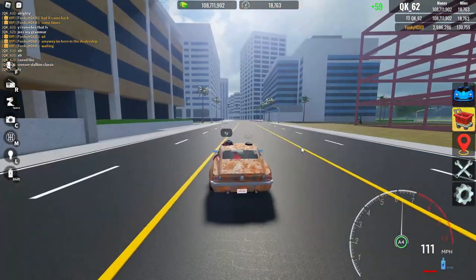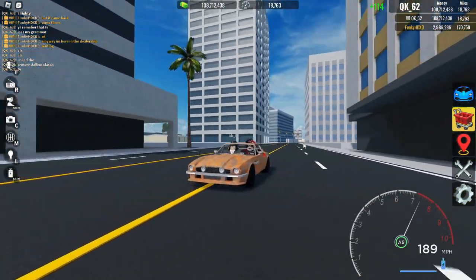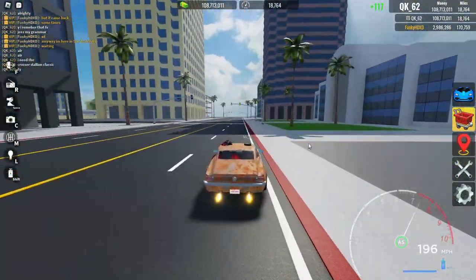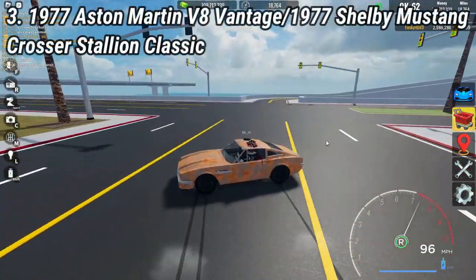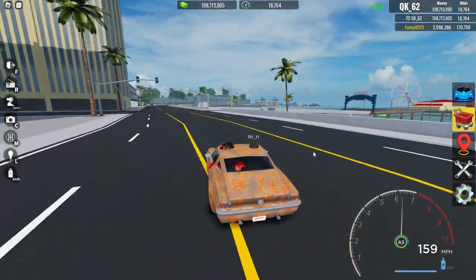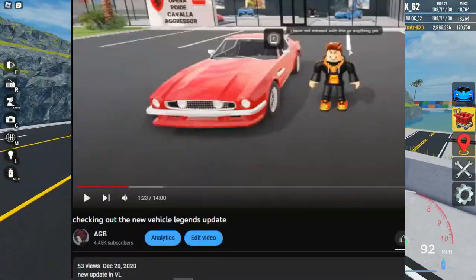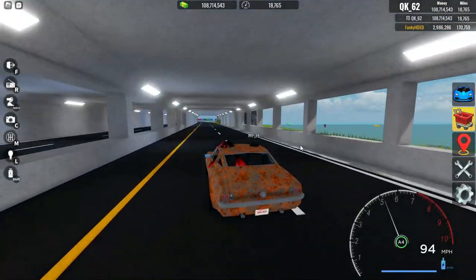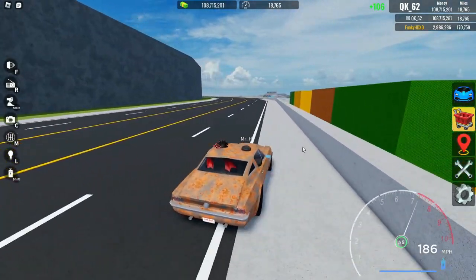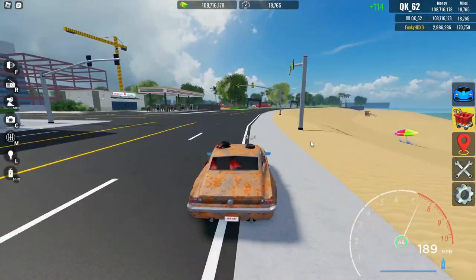Next up is the third rarest car in the game. This is an old Mustang — I don't exactly know which one this is because this is clearly an off-brand model. But this is known in-game as the Crosser Stallion Classic. This came around about two years ago — maybe a year ago, I'm not too sure. And I actually got this, and then I sold it because I didn't know this was limited, and I was freaking stupid. But this video is on my channel somewhere if you want to go find it. Honestly though, this thing isn't even that bad — 189 miles per hour in an old Mustang, that's freaking scary. Handles fairly okay.